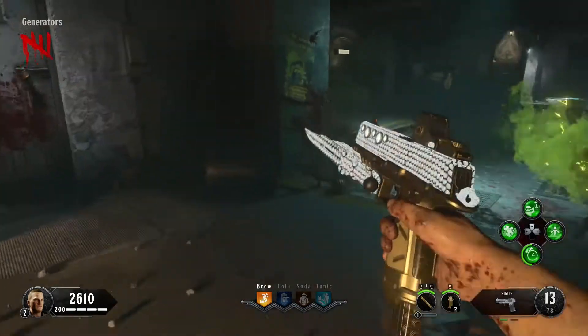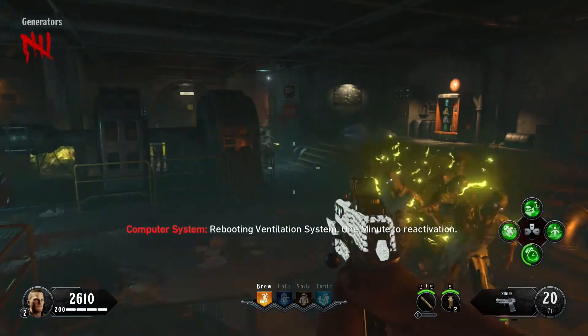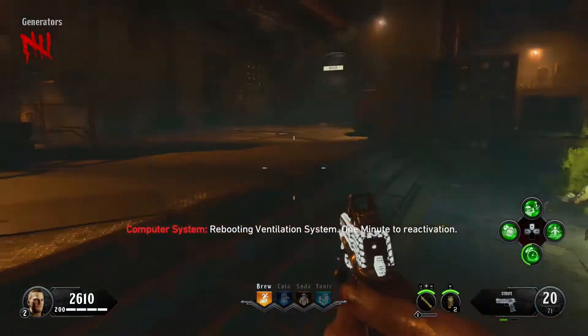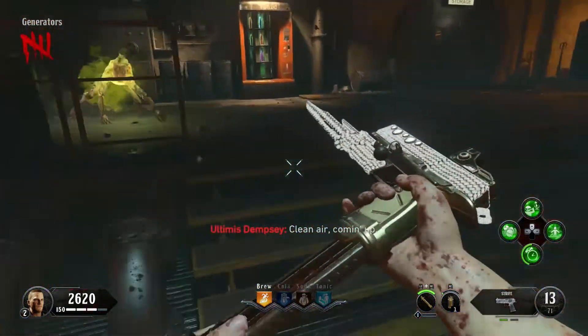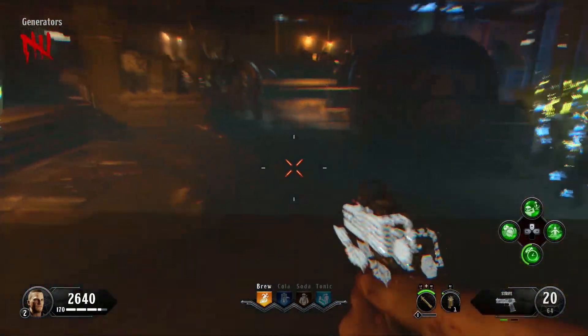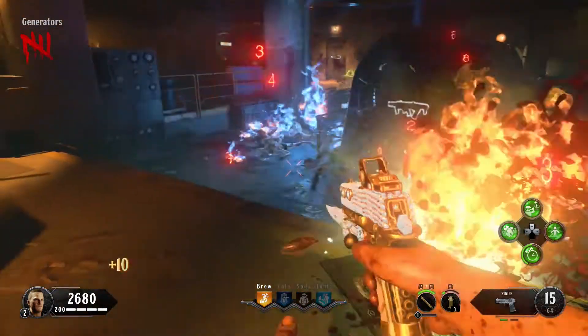In Alpha Omega, you will never turn on the power in a public match. All players need to be in the generator room to turn on power — and you know how hard it is to get random players to stand in a room and hold their position for a few minutes. They could have easily done it like Zetsubou No Shima, where just one player needs to be near the water to turn on power. That's such a simpler option.